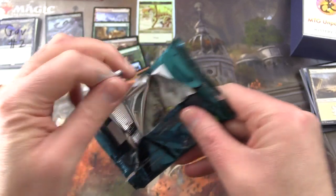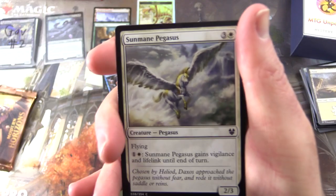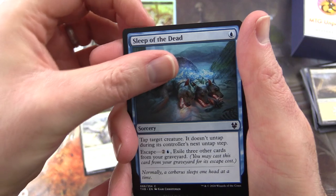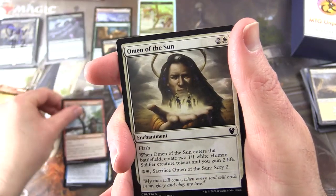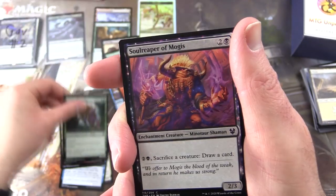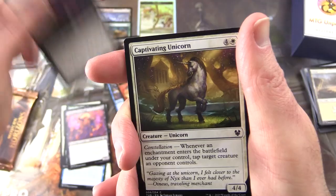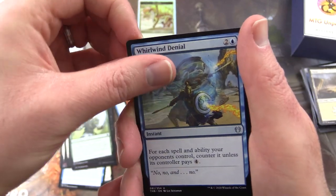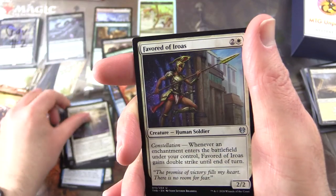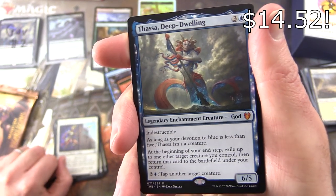Theros Beyond Death — let's get cracking. We've got a Sunmane Pegasus, Sleep of the Dead, these dogs are pretty cool but they're resting right now. Aspect of Manticore, Omen of the Sun, Nalia's Forerunner, Soul Reaper of Mogus — check out that Minotaur, very nice — Mogus's Favour, a Captivating Unicorn, Pious Wayfarer, Walbiar Blessing. Uncommons: Whirlwind Denial, Lagonoban Storyteller, Favourite of Iroas. And a Mythic — and not just any Mythic, one of the better ones in the set: Thassa, Deep-Dwelling. Legendary Enchantment Creature — God.